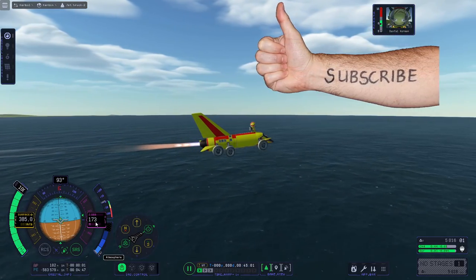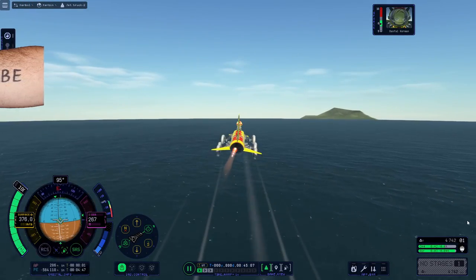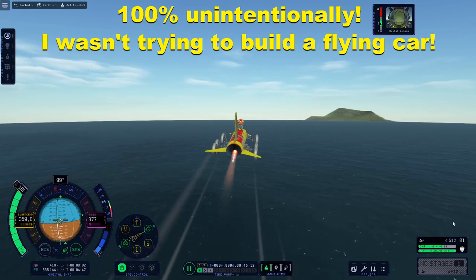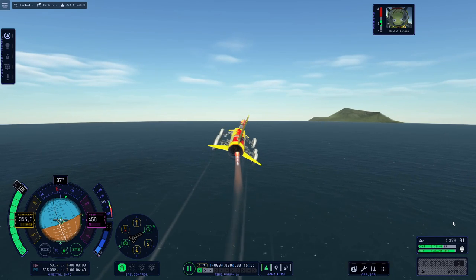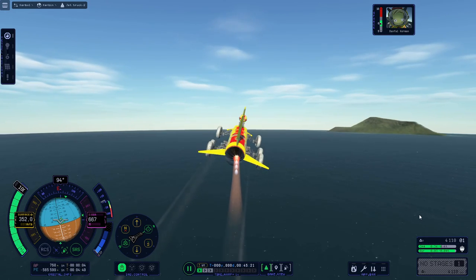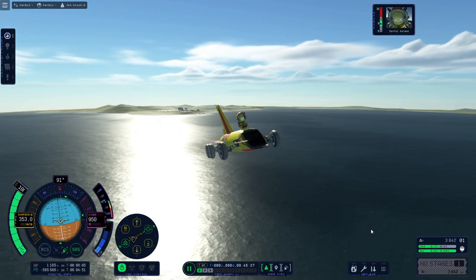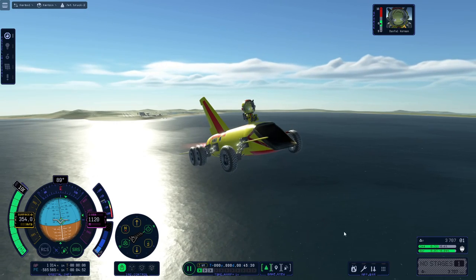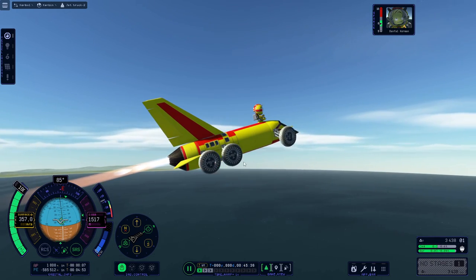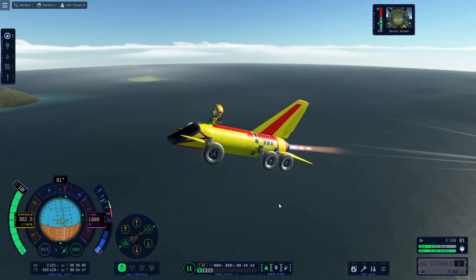If you look at the altitude, you'll see it's increasing. I built a flying car. For some reason you have to roll left to roll right and roll right to roll left, but it still flies. I have almost no control over it. I wouldn't be able to fly it anywhere, but it does fly. Please excuse the wheels having a seizure — no amount of setting them differently changes that.